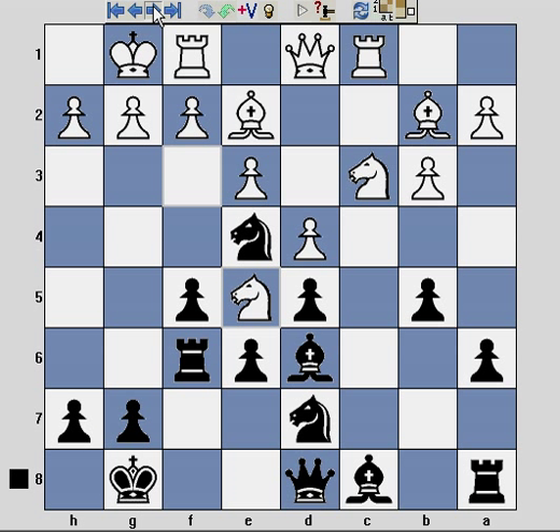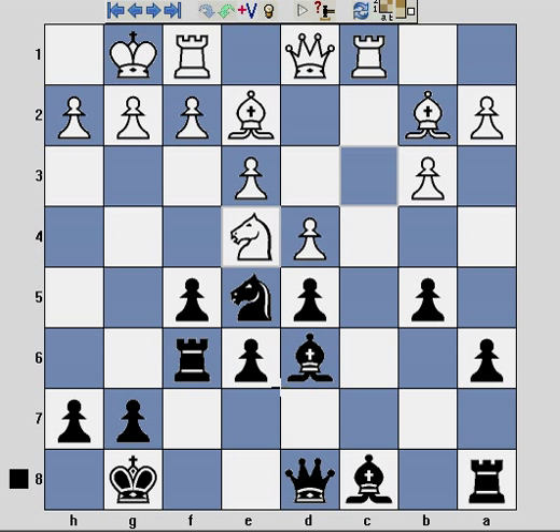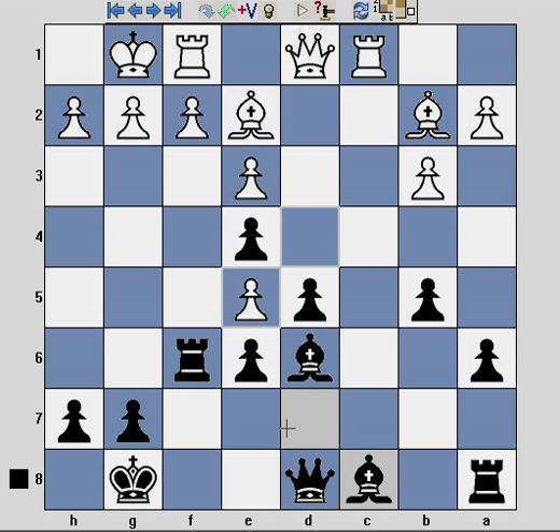My opponent responds by placing the knight onto e5 to block the diagonal, and I decide to take. Here I miscalculate a little bit because most people tend to just recapture straight away — it's kind of a knee-jerk reaction. But my opponent is rated well into the 2100s and clearly spent a couple of minutes calculating. They play quite a nice little move here, and when I recapture again without really considering the position, I end up with two pieces being forked rather embarrassingly.